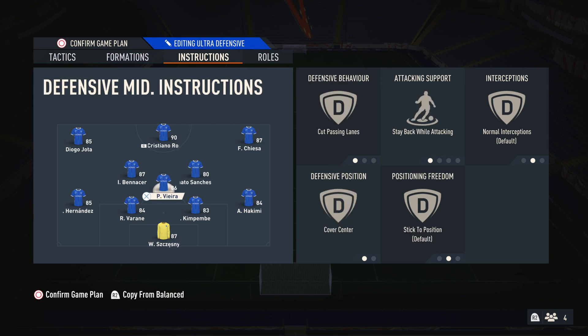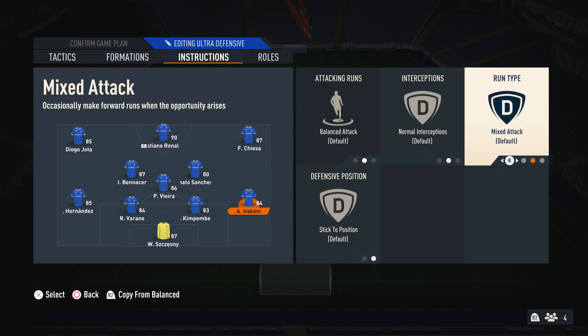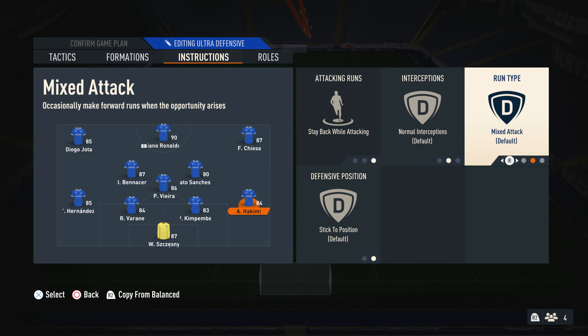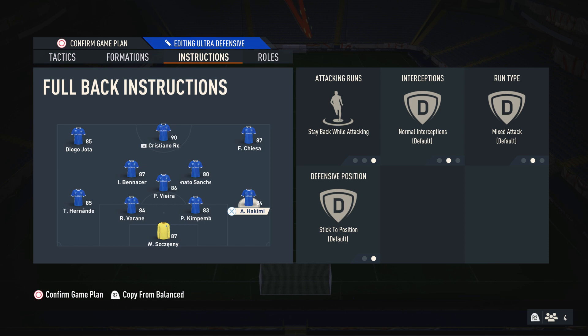For my CDM, I have stay-back while attacking, cut passing lanes, and cover centre. If you have a proper CDM, you don't really want them going forward — I have Patrick Vieira who can attack, but he's still better at defending, so that combination is perfect for your CDM. For your fullbacks, this is down to preference. You can have them on balanced attack and overlap, which is very effective — they will overlap your wingers so you have extra players in attacks and basically overload your opponent. Or, for a more meta approach, put them on stay-back while attacking and mixed attack, and manually use the D-pad to send them forward.